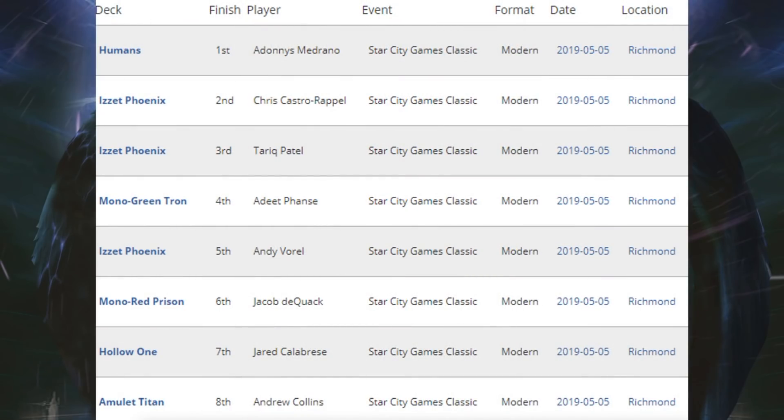That does it for Standard. Let's talk about the Star City Games Modern Classic. Here's your top 8: first place Humans, second, third, and fifth place Izzet Phoenix — what else? Fourth place Mono Green Tron. Sixth place Mono Red Prison. Seventh place Hollow One. Eighth place Amulet Titan. The big question: how did War of the Spark do in Modern?